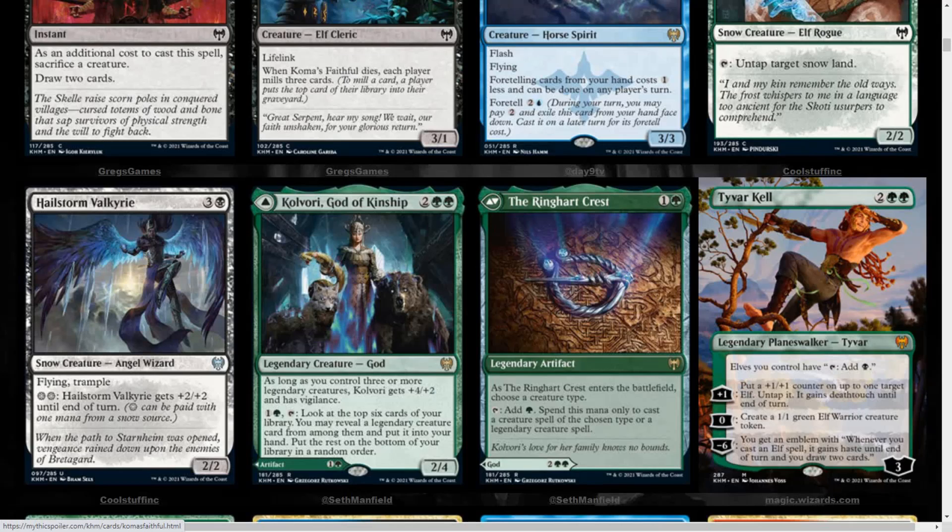We get another one of these gods, which are pretty cool because they either transform into creatures or something else. This time we have Kulvori, God of Kinship. She flips into the Ringheart Crest — you can play either side. It's not like the old flip cards from Innistrad where you had to flip on a condition like the werewolves. For 4 mana, you get a 2/4 legendary god. As long as you control 3 or more legendary creatures, she gets +4/+2 and has Vigilance. She has an activated ability of 2 and tap: look at the top 6 cards of your library, you may reveal a legendary creature card and put it into your hand, put the rest on the bottom in random order. The Ringheart Crest for 2 mana is a legendary artifact — as it enters the battlefield, choose a creature type. Tap to add 1 green mana, spent only to cast a creature spell of the chosen type or a legendary creature spell. So worst case scenario, it's just a 2 mana mana rock.